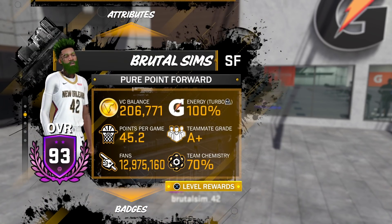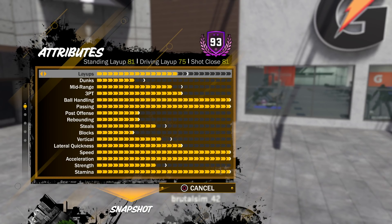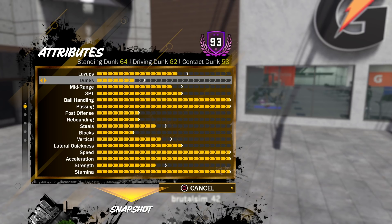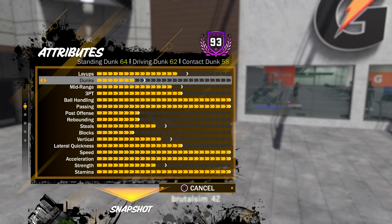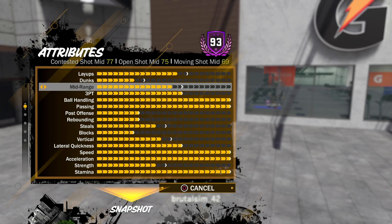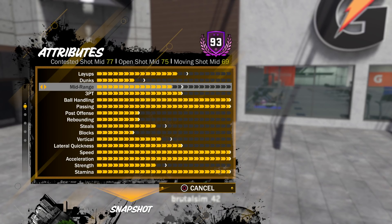Let's go to the attributes real quick. Standing layup at 81, really good at finishing inside. Driving layup at 75. Close shot is actually 81. Dunks: 64, driving dunk at 62, and contact dunks at 58 — so I'm not getting any contact dunks here, but once you know the right dunks to equip — beast mode. Mid-range pretty good at 77 for contested, because my hands are long. Open shot mid 75.